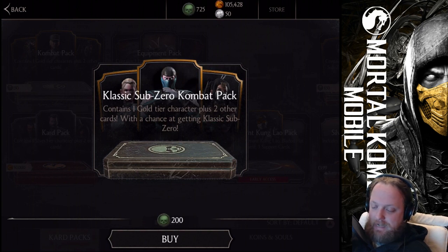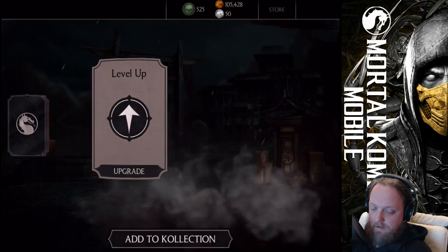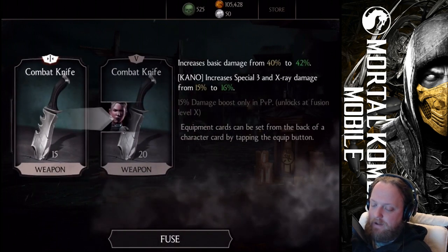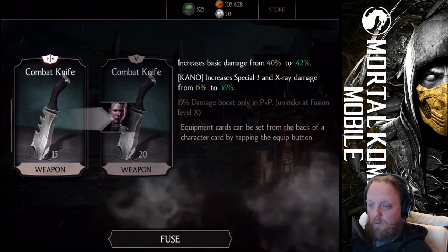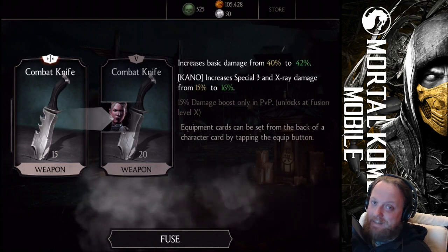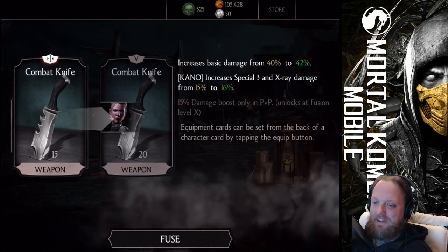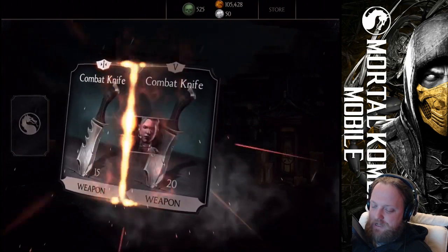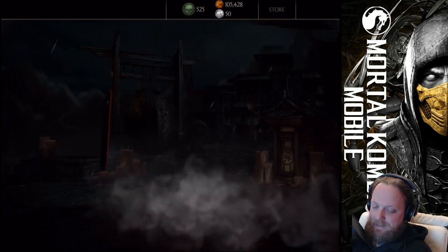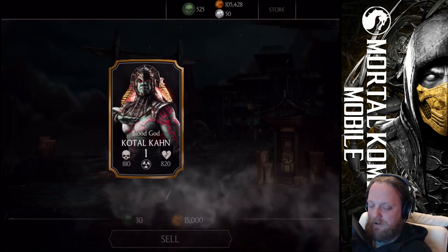Let's go ahead and try to get Sub-Zero again. We have something here — before I push the defuse button, we have a card in the background which could be a character I already fused completely, and I'll be sad at that time, or it could be Classic Sub-Zero. Who do you guys think it'll be on Twitch? Let's check it — we have the combat knife, and who else? It is Blood God Kotal Kahn. We already have him, so that's 30 souls and 50k coins. Let's sell this card because we don't have a better thing to do.